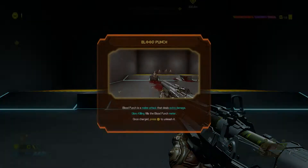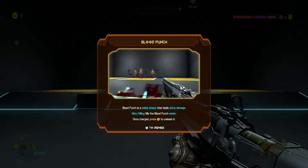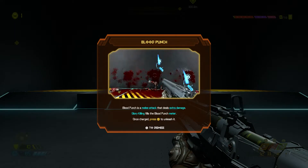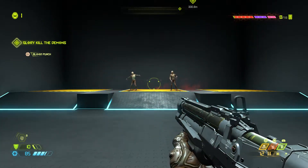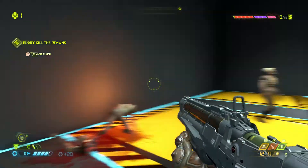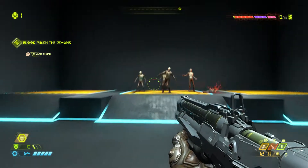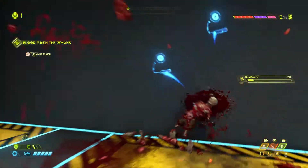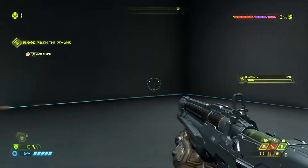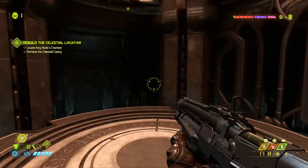Blood punch unlocked! It's a melee attack that deals extra damage - glory kills fill the blood punch meter. Once charged, press R3 to release it. Now figuring out where the meter actually displays on screen.